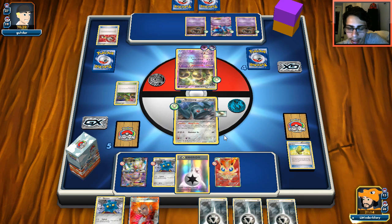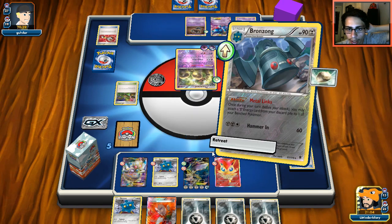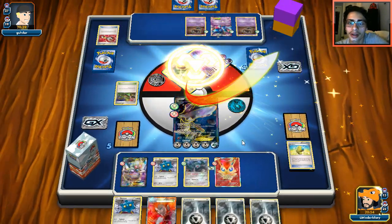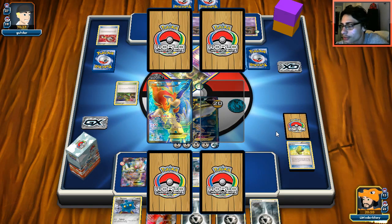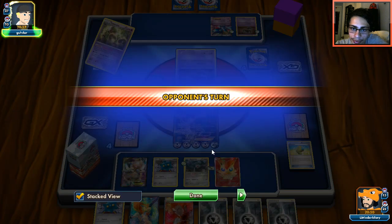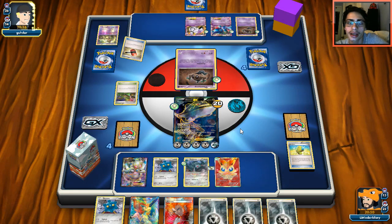I retreat into Steelix and use Wild Edge for the knockout, taking a prize. We grab Keldeo from prizes — a bit late but fine. We're in cruise control now. I attach more energy to Magearna as a backup attacker. My opponent goes into Trevenant with item lock, but I'm not mega evolving since that makes Klefki more threatening. We continue building up and attach to Magearna and Steelix, ready to close out the game.